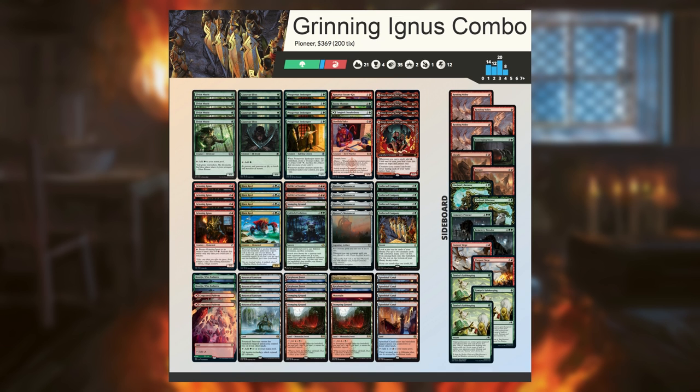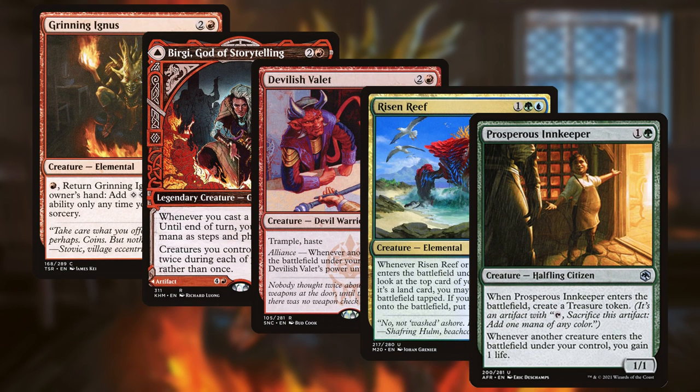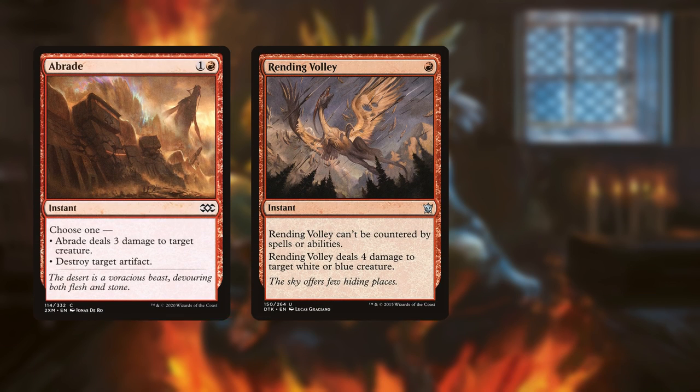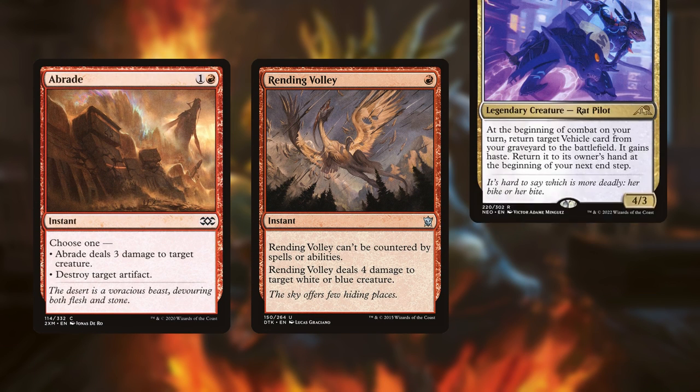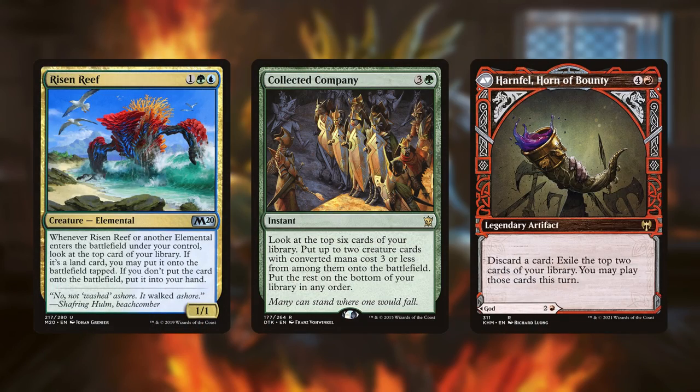The deck can win on turn 3, but is more likely to win by turn 4 or 5. The deck's major weaknesses are that its game plan revolves entirely around mostly small creatures that die to most removal in the format, and that it has very few, if any, cards in the main deck that interact with the opponent, having to supplement itself with sideboard cards against decks like Grease Fang. On a positive note, however, the deck is decent at grinding with cards like Risen Reef, Collected Company, and the Horn backside of Bergy.